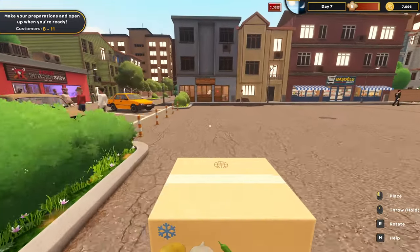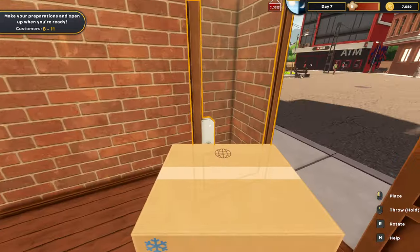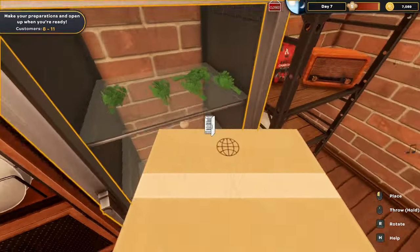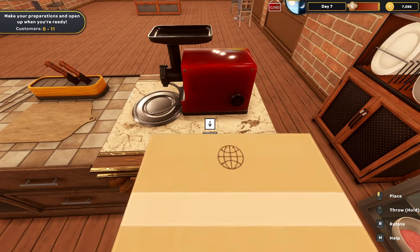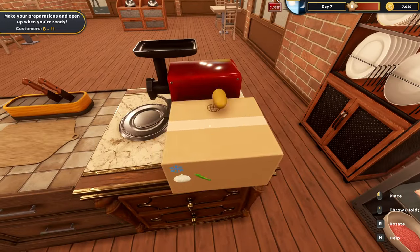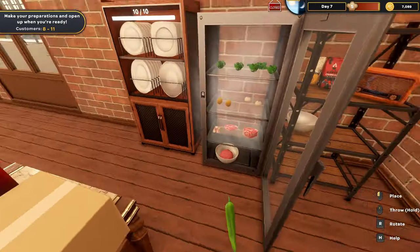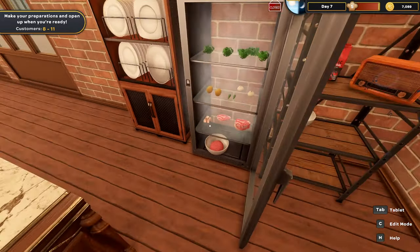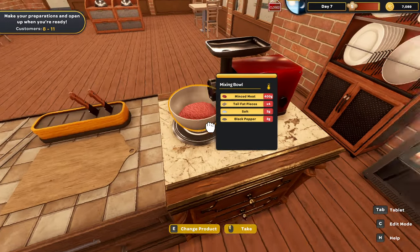We're going to set this box right here, open it up, take everything out. We've got a potato, another potato, some garlic, a pepper, and another pepper. Now I've got everything I need for the kebabs. So this is ready to go - we'll set it back there.